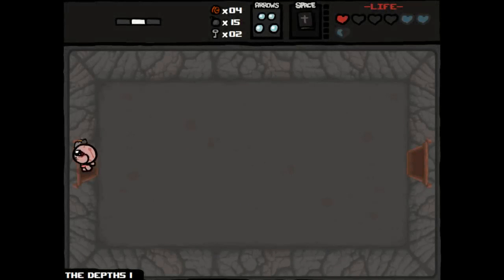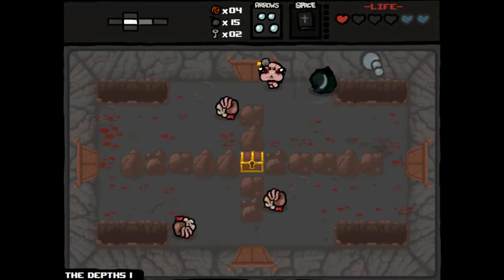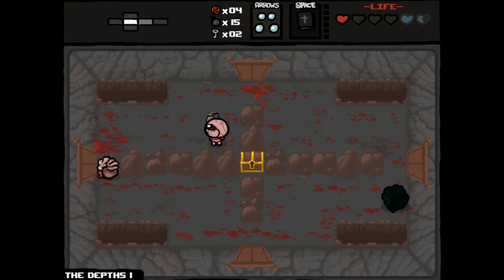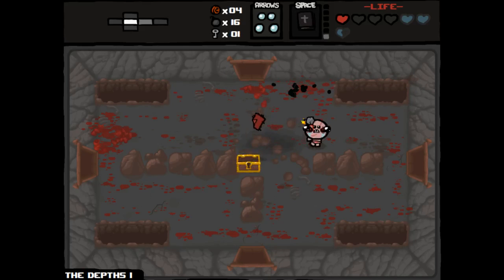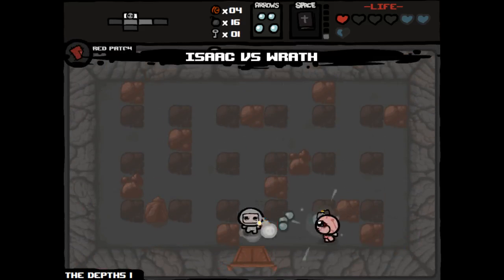The Depths — the easier of them. That's bad damage. We need to get a Book of Revelations charge. It'd be nice if we can get the Mitre or something that synergizes with it. Probably not going to have enough coins. We get the Red Patch — I'm not sure what this trinket does, but we will find out.